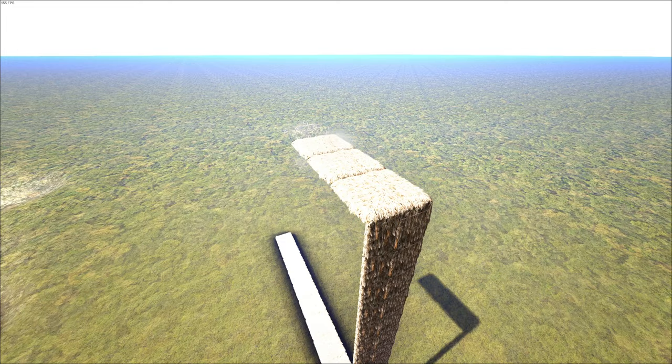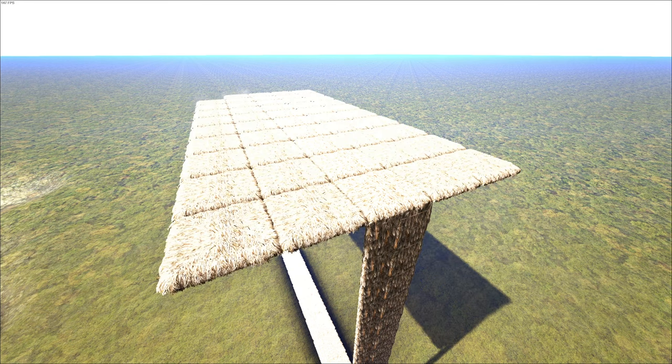Next, place your ceilings on top of the walls. Remember, one foundation can support two ceilings outwards, so the line of foundations that we place will give us a row of five ceilings on the spawning level. Once all the ceilings are in place, your trap is pretty much complete.